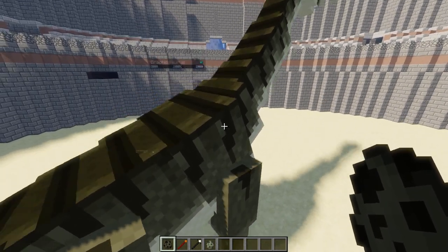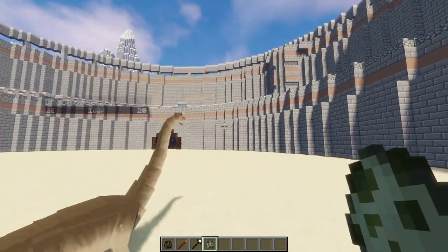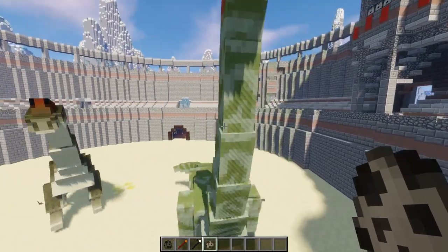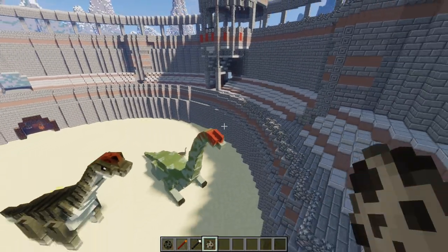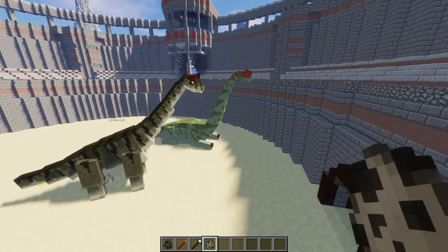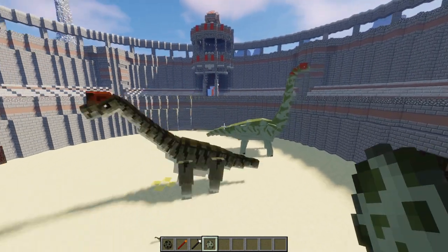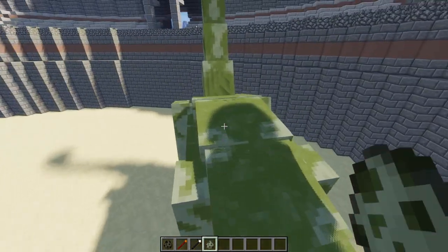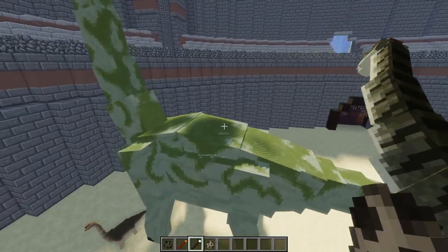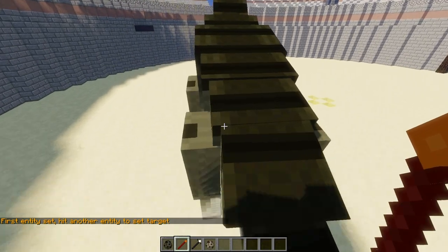We have the Brachiosaurus from the Fossils and Archaeology mod — it looks pretty sick with 200 HP. The one from Jurassic Craft has more detail and is slightly more substantial in size — the detail just seems better. However, it has less health at 150 HP, so 50 HP less than the Fossils and Archaeology one.